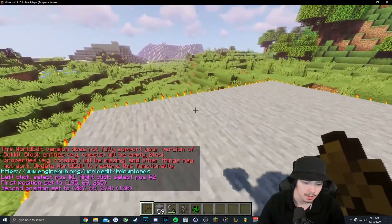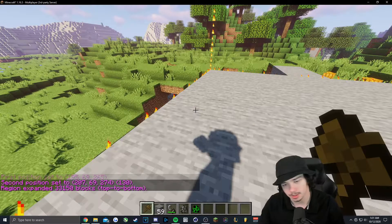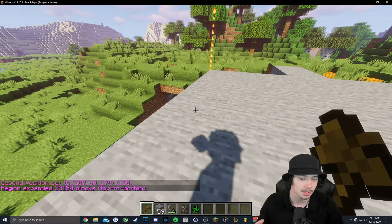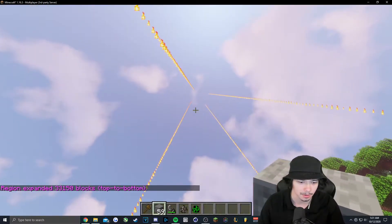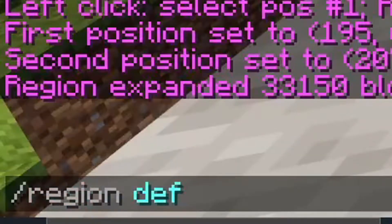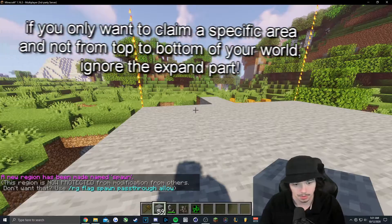Got the WorldEdit wand and you'll select your spawn. Once it's selected, type slash slash expand vert. This essentially makes your selection go all the way from bedrock up to the ceiling of your server. Then do slash region define spawn, or you can call it whatever you want — in this case we'll do spawn.